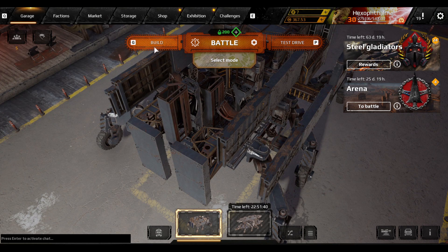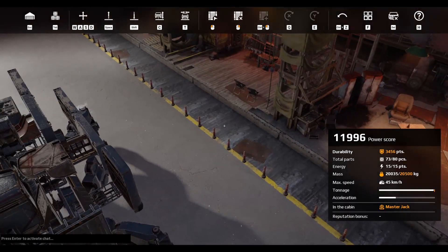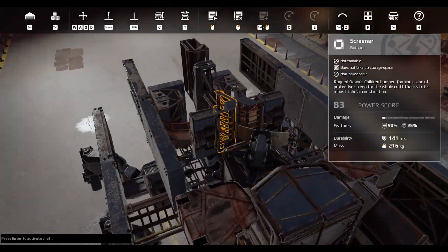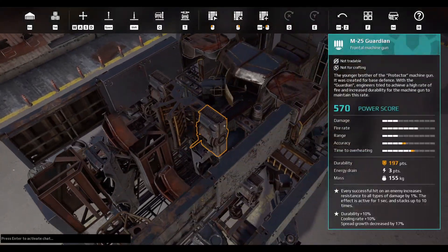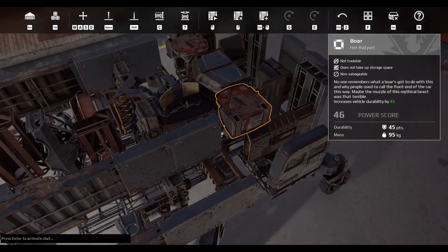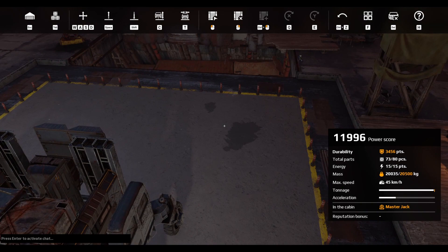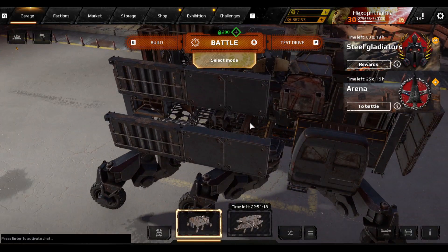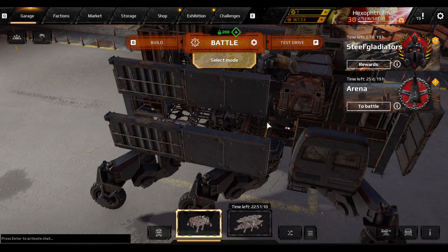It can max out the damage meter at just over 3000. I imagine if you were to add more armor and fill out the last seven pieces, and swap the Guardians for Vindicators or something, this would probably be extremely good for much higher power scores. I'm keeping it under 12k so that I don't face really strong full-on Clan Wars builds.